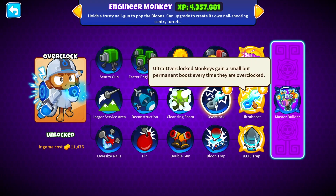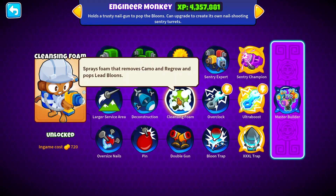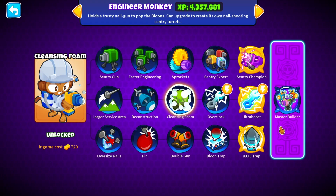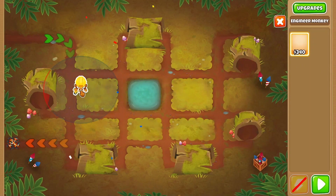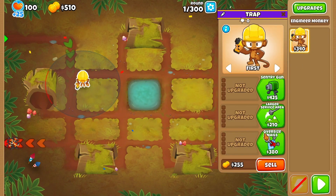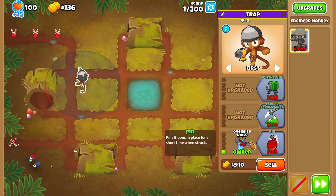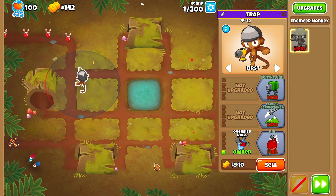Sentry Champion. It has everything it needs — camo and regrow popping, and then just cash, and that's all you really need. Master Builder will probably be affordable, so I'm gonna spam a bunch of balloon traps, but I need to get there first. Let's see how far NG can really go.